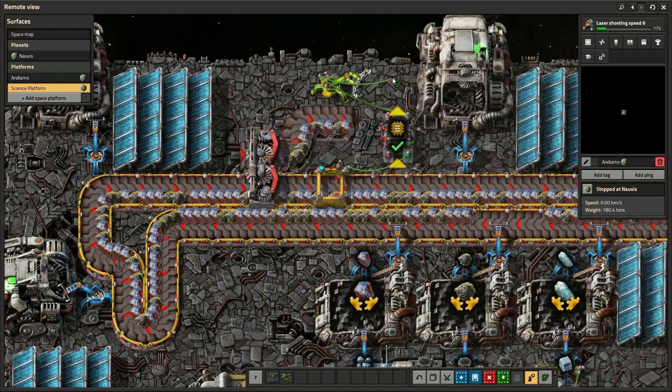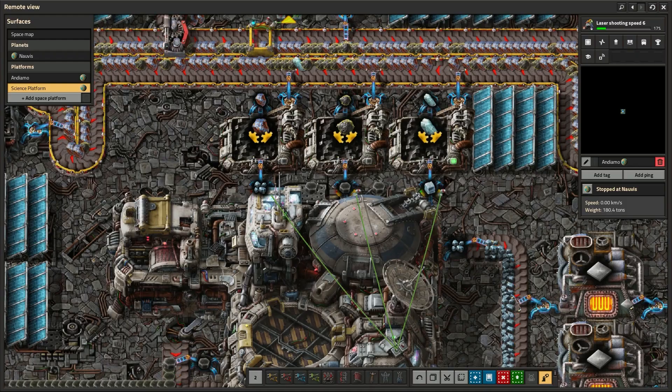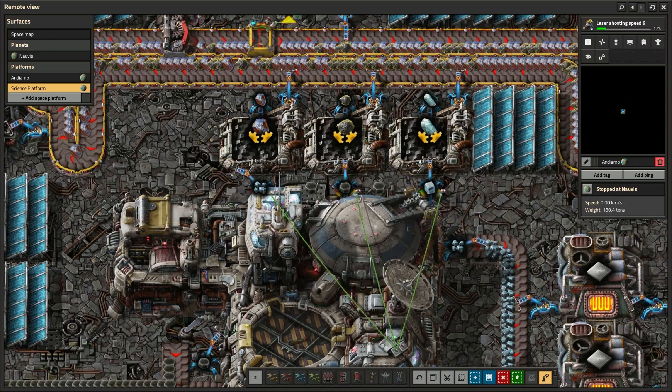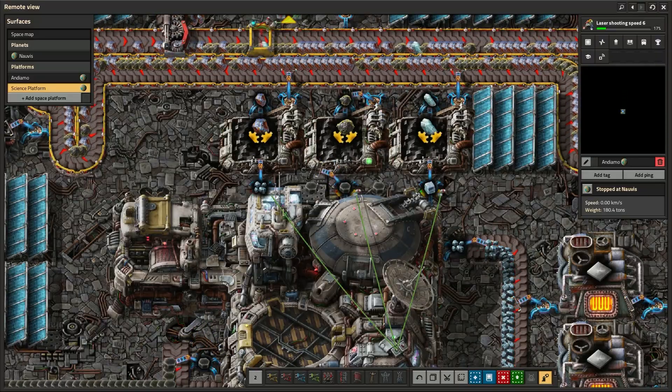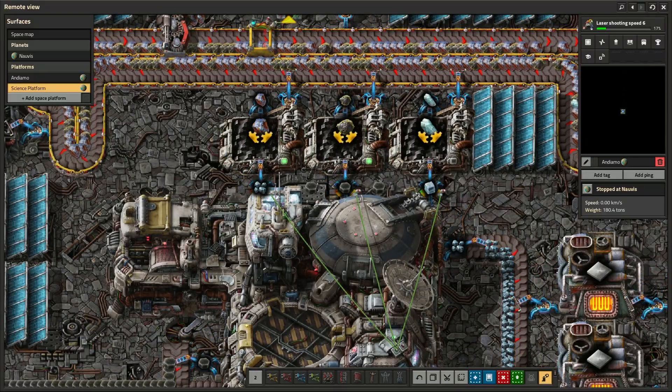Hook the combinator output up to the inserters, and in their menu, select the symbol and choose it to activate when the items on the belt get to a certain point — in my case, over 200 — and then throw the excess into the vastness of space. I'm sending the carbon, iron ore, and ice into the cargo bay. This cargo bay is the only storage you can have on a platform — you can't place chests.